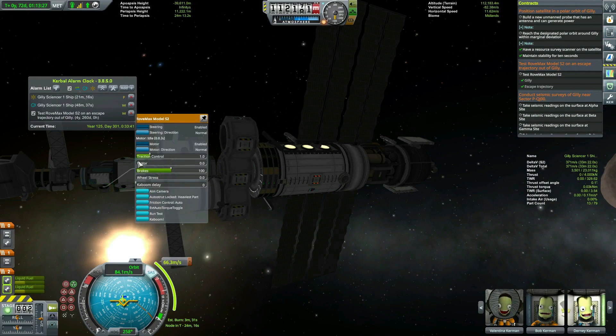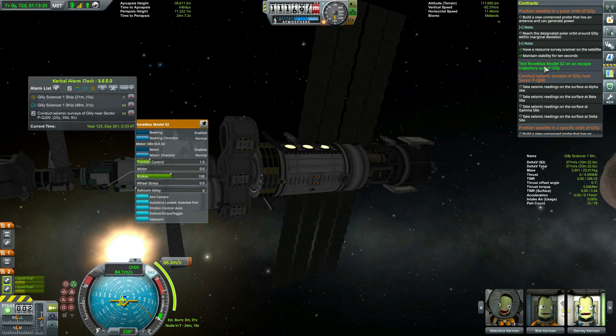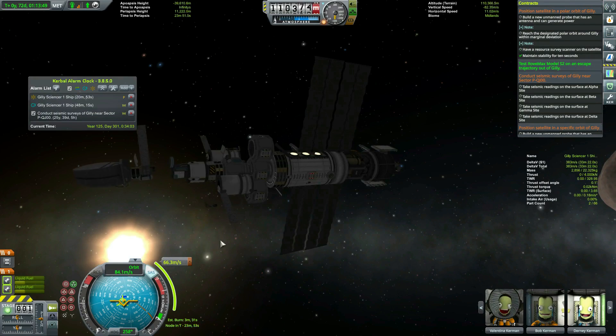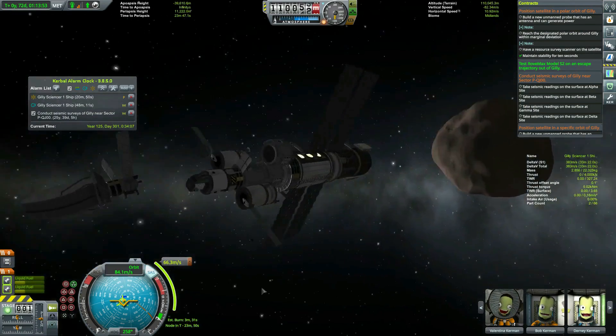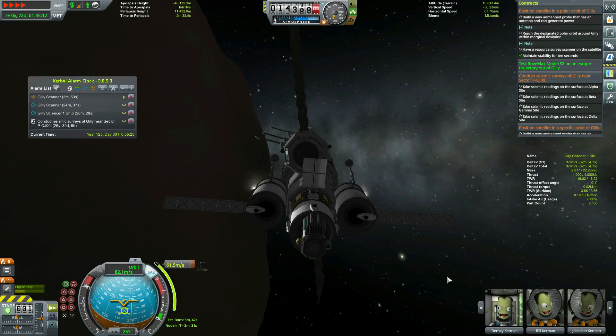Time for another contract: testing a wheel while on escape trajectory from Ghillie. Hey, I don't write the contracts, I just complete them - bam, another 200,000. We've also got two satellite contracts that we're completing with one satellite, so we drop it off so it can do its thing.